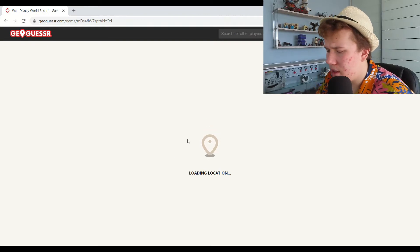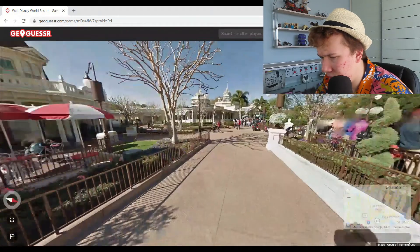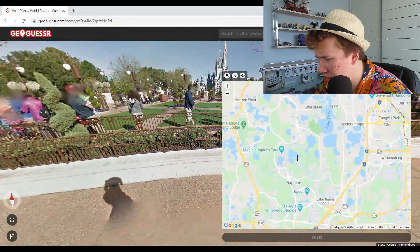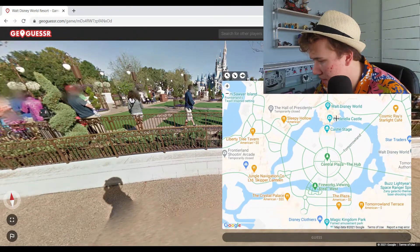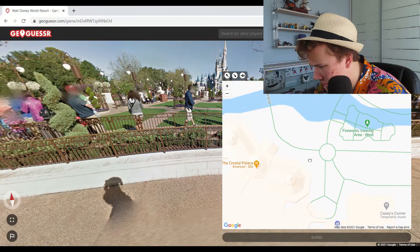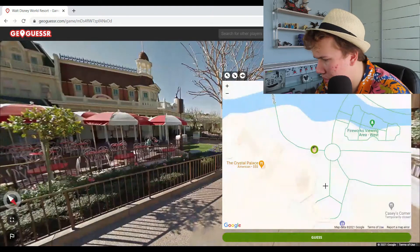I feel pretty confident — I feel like I know Disney enough. If they're all going to be as easy as this, I don't think we're going to need to move. We're in Magic Kingdom. Let's zoom into the map — Magic Kingdom is up here, there it is. I want to get close — the castle's there, it's just by Crystal Palace. Casey's Corner, Crystal Palace.